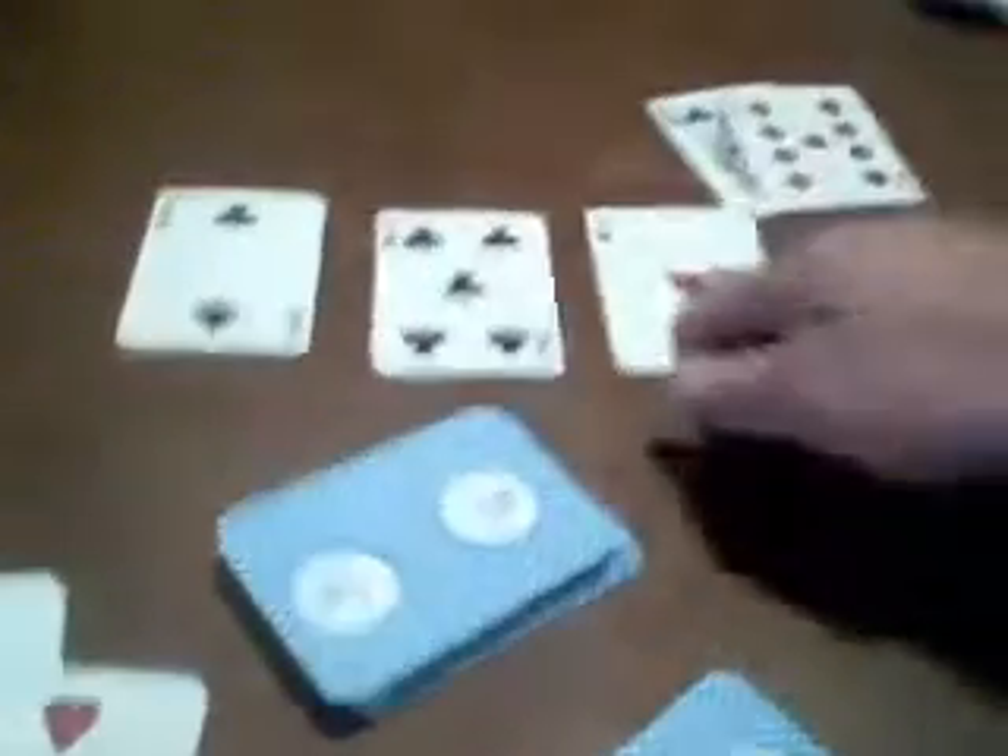Here we go. Give Homer his first card — there's the queen we needed from last time, queen of clubs. Give us our first card, ace of spades. Give Homer a second card, 9 of diamonds. Give us our second card, 3 of hearts. We will burn a card and put 3 down for the flop. It is an ace, 5, deuce — that gives us a pair of aces.